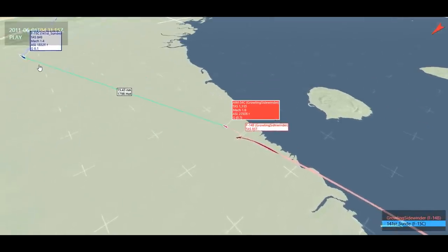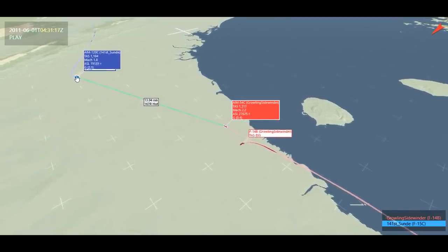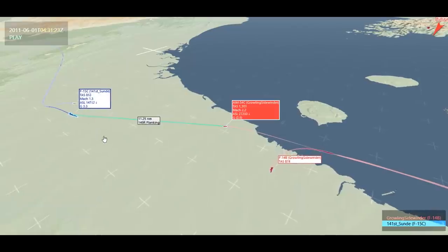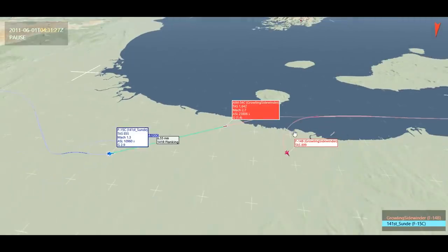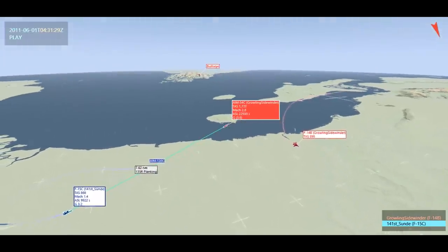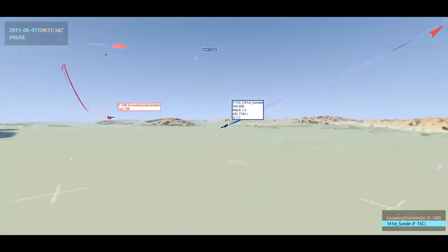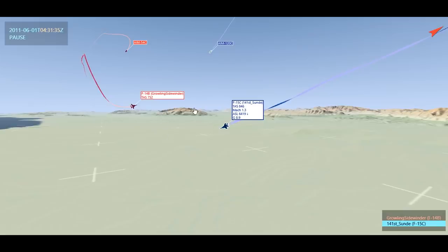At this point he turns in, and having me TWS locked, he knows the distance. He fires his AMRAAM at a good distance — 13 nautical miles. Luckily I've already gone defensive, so that AMRAAM is not going to create any real issues. He's following me in, and I think at this point he assumed I hadn't launched a missile, because we were so close and he still hadn't received a warning. He's pushing in trying to get his kill, and then right around here he gets the notification for the Phoenix missile launch on him.